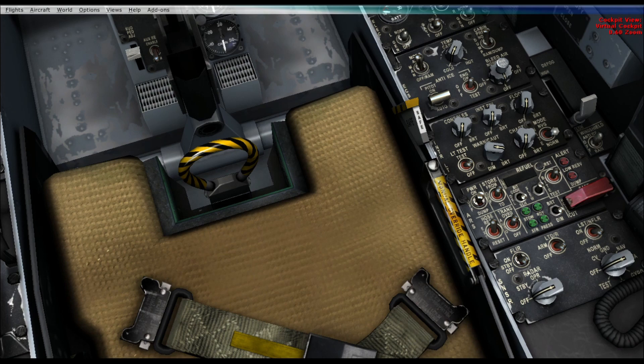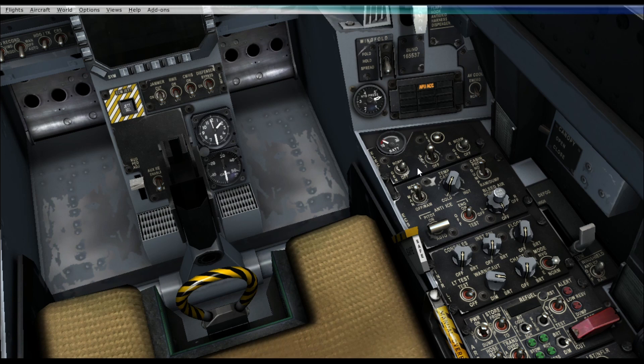So we're going to get on into it. The first thing we want to do is click BAT on on the right-hand side. Generators on, generators on. Then you're going to flick the bleed air to normal.